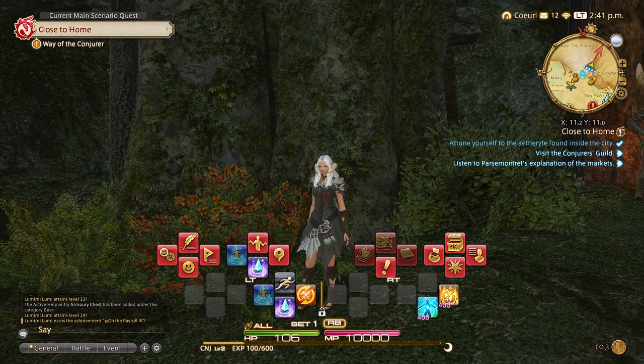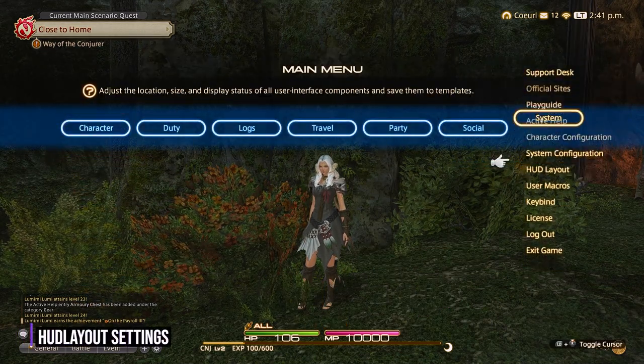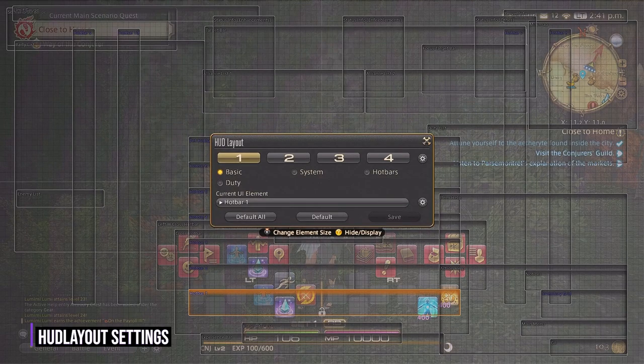Now that we have that all done, let's jump over to the HUD layout settings. This is the menu for HUD layout. You have basic which shows everything, system which will show you particular system elements, hotbars that will show you just the hotbars and cross hotbars, and duty.